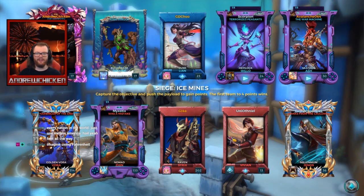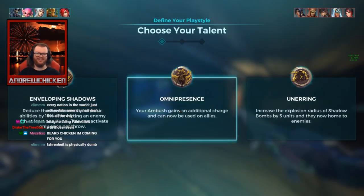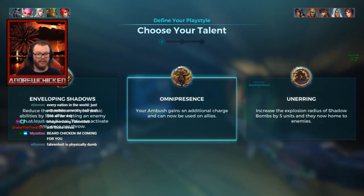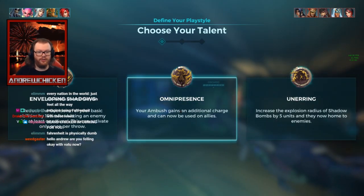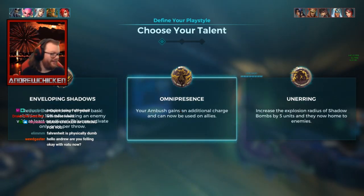Imagine using Fahrenheit. In Fahrenheit, 32 degrees is freezing and 212 is boiling. How about we just make it easy: zero is freezing, 100 is boiling. It makes so much sense.